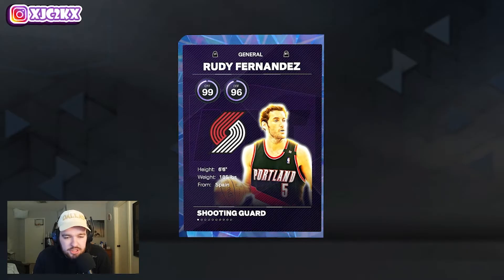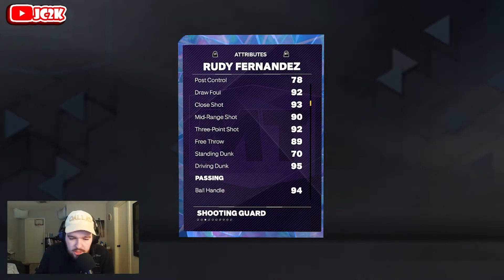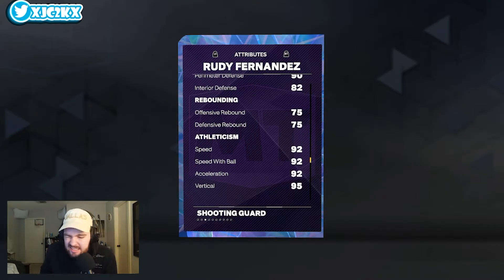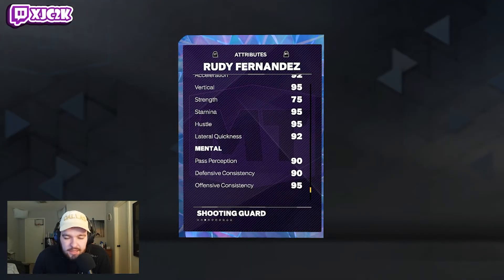So 6'6", point guard or shooting guard position — definitely playing point guard though. 99 offense, 96 defense, with a 95 driving layup, 90 mid-range, 92 three-ball, 95 driving dunk, 94 ball handle, 89 steal, 90 perimeter defense, 79 block, 82 interior defense. The defensive interior isn't incredible, but 92 speed with ball and 92 lateral is super solid.